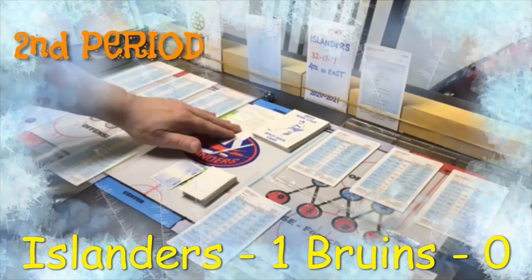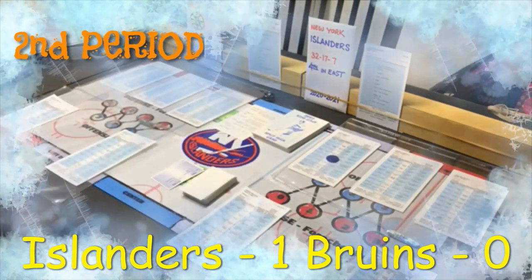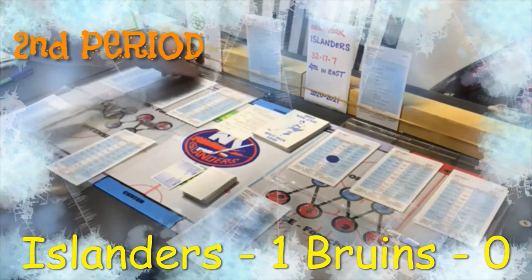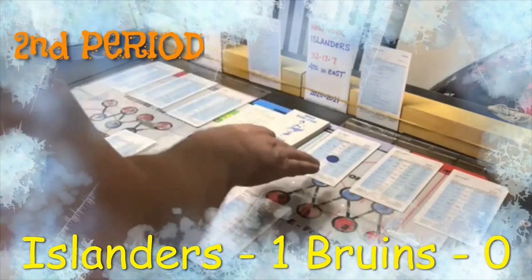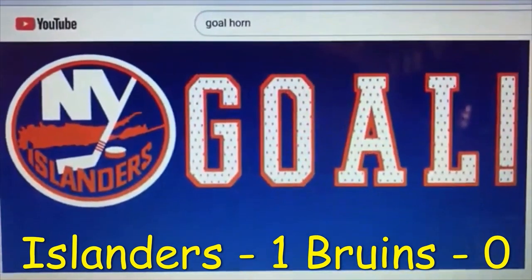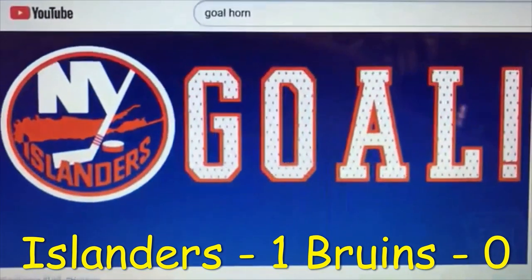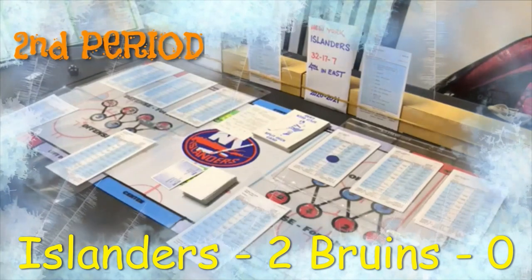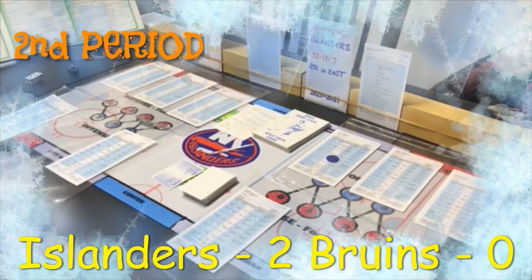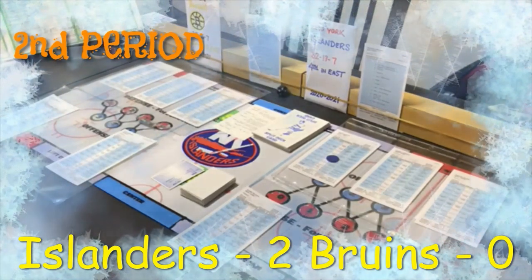The breakaway card says left wing or right wing — left wing is the primary option, so it's Matt Martin with a breakaway shot. Rolling the dice: an 11 on breakaway, and it's goal one to 16. Knowing now it should be resolved on the 20-sided die — and that is a goal! Matt Martin scores, putting the Islanders up 2-0.